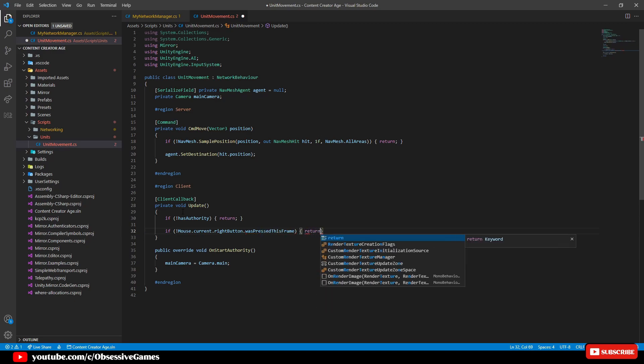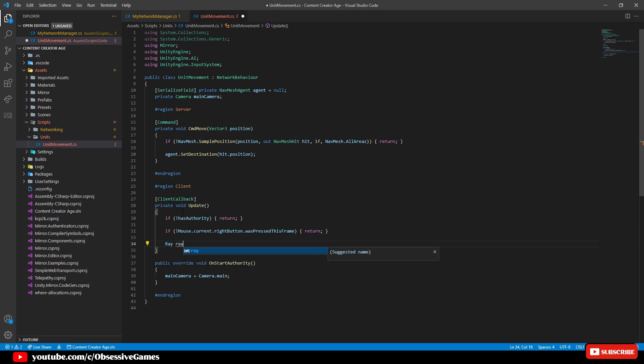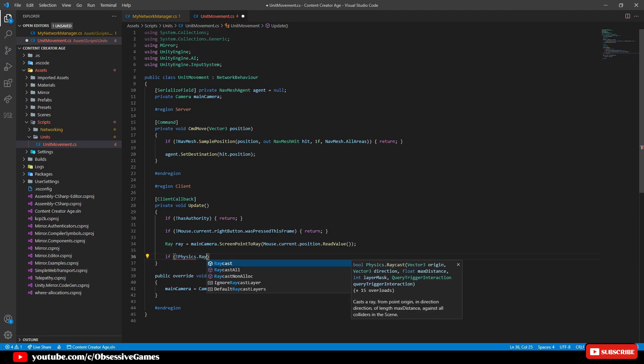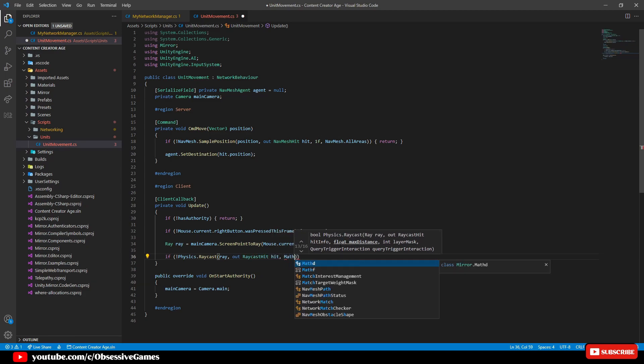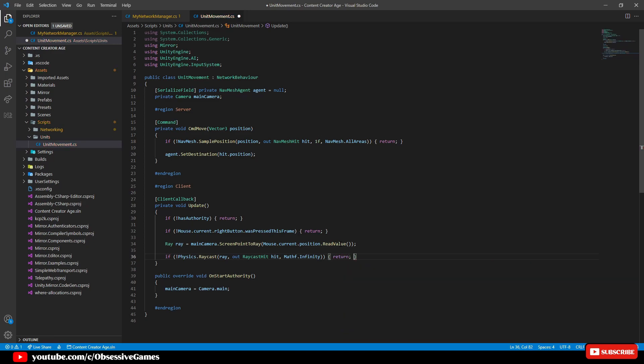If you have authority and you have pressed the right mouse button, then we want to create a ray called ray and make it equal to mainCamera.ScreenPointToRay and pass in Mouse.current.position.ReadValue where ReadValue returns a Vector2 to be used. Now that we have a ray we need to check if that ray actually hits something and does not go into infinity, and for this we write if physics.Raycast, passing in ray, out RaycastHit called hit, Mathf.Infinity then return. Once we are happy, then we can pass in the hit.point value with CmdMove(hit.point).